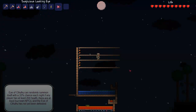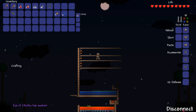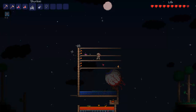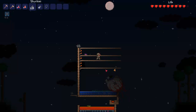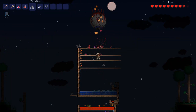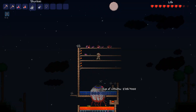Now we're ready to summon the Eye of Cthulhu. In this video I'm using the Suspicious Looking Eye to summon him, but it's important to note that as long as you have over 200 health and over 3 NPCs living in your town, he will have a 33% chance to summon at night, assuming you haven't fought him before. Because I had fought him on this character already, I had to use the Suspicious Looking Eye.